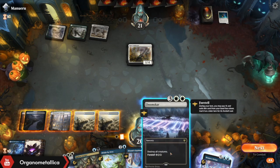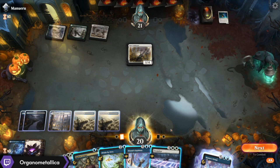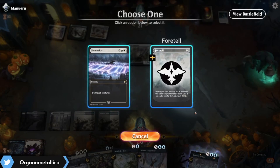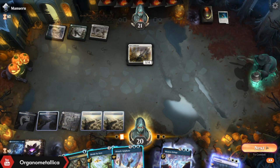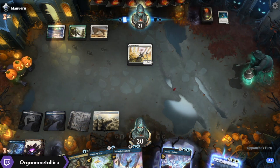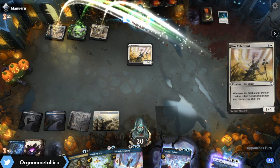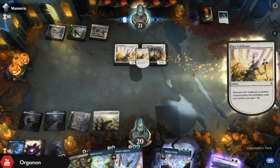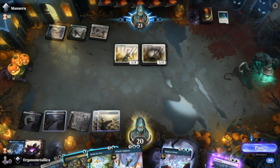The other option is to start getting a Doomscar foretold prophylactically. If we had the sixth land in hand I might go ahead and get greedy and go for Alrund's Epiphany. But here I'm just going to foretell a Doomscar and leave up the interaction. I think this is our better play because we're ahead, but we're not really stabilized yet — we don't have a way to really end the game at this point. Coru Celebrant, I'm not going to worry about. They're getting into life but there's not really any benefit to them at this point.